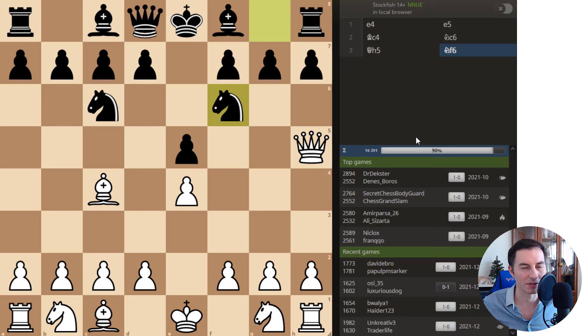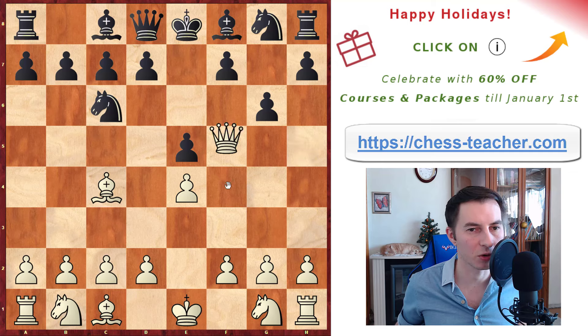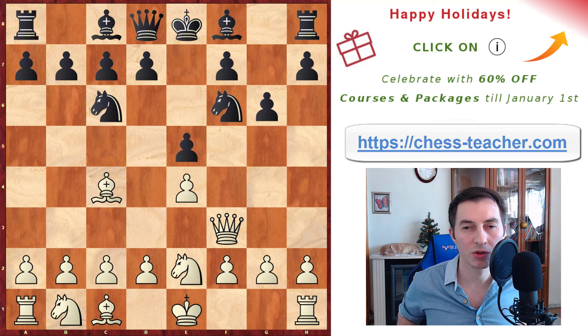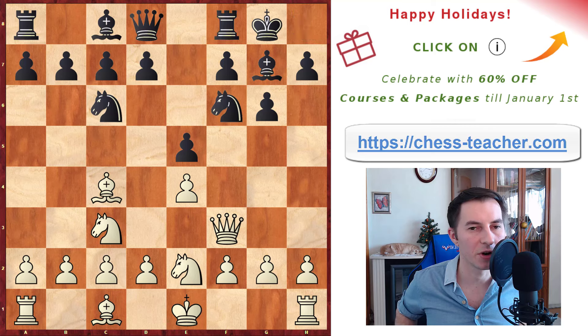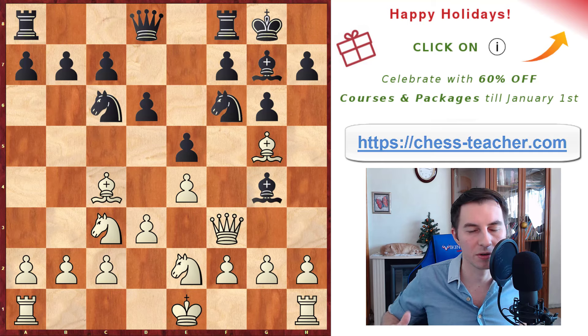That is actually the trap you set along the way, because the main trap is further down. Most opponents will play pawn g6 to cover the king and get rid of the queen on h5. Then you play queen f3, renewing the threat of queen takes f7. They go knight f6, then you play knight e2 to cover the d4 square so they can't go there and attack your queen. After that, in the database, they most frequently play bishop g7, fianchettoing the bishop, followed by knight c3, castle, d3, d6, then bishop g5.